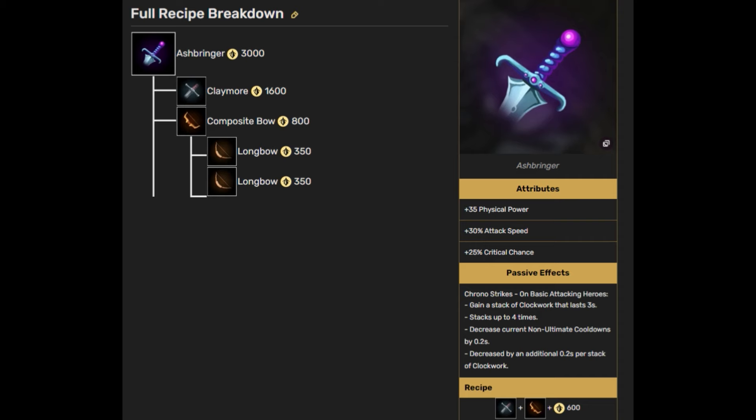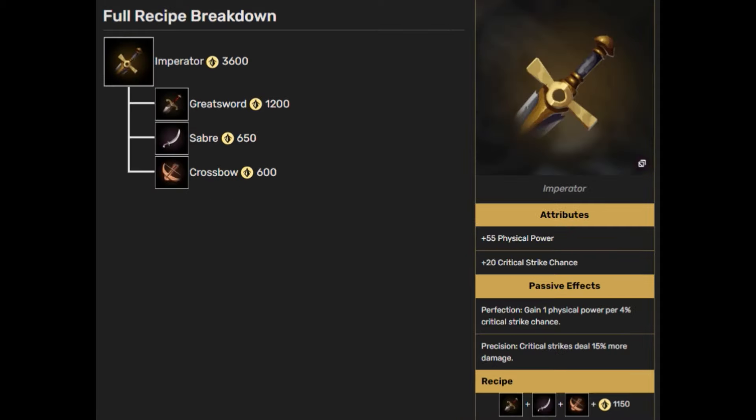The next card I like is Ash Bringer. It adds additional attack speed and critical chance, and every hit you land reduces the cooldown of your normal abilities — not your ultimate, which is unfortunate, but all your other abilities refresh faster. So you can be going hard on someone with high attack speed and your abilities keep refreshing. If they get away you can use your pull ability or dash. The last card I recommend is Imperator — it adds critical strike chance and a lot of physical power, and makes your critical strikes deal 15% more damage. With all the critical chance from other cards, most hits will crit and that 15% becomes huge.